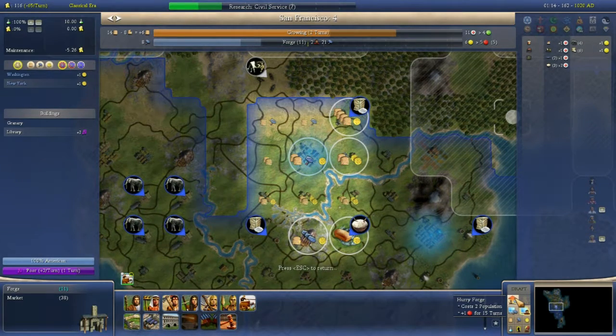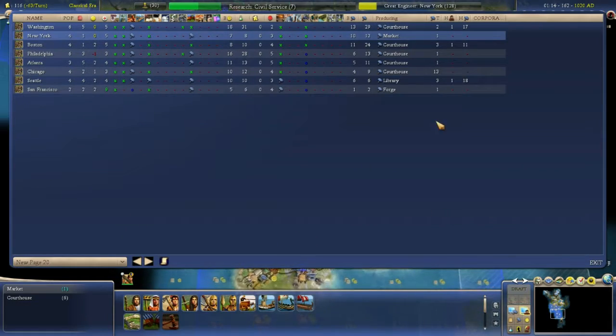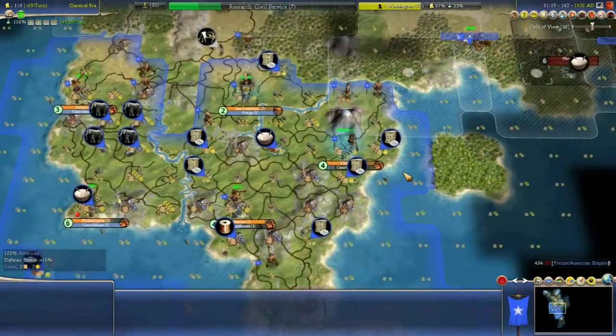That should be fine — 2 turns, that's fine, no harm done. I need the forge out after all. Alright, that's all the whipping done. That should make things a bit faster because I'll be able to tell when things need whipping.